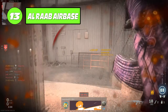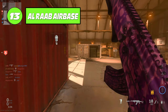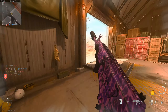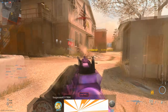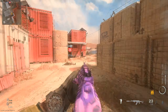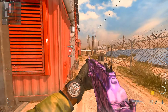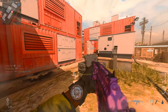Coming in at 13 is Alrab Airbase. This is a map I didn't really get to play too much — I think it was one of the latter maps to join the game. I've had a few runs on it and it's not too bad. It's not too big, but it's still maybe a little bit on the larger side. A lot of the time you're kind of searching for people. One of the problems nowadays is it can be difficult to get full lobbies, and that doesn't always help the experience if you're on a map without a full lobby.